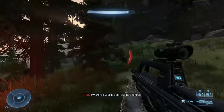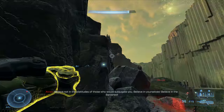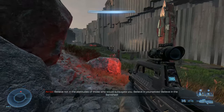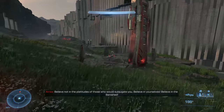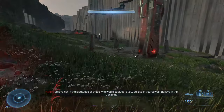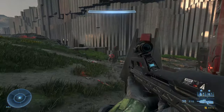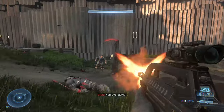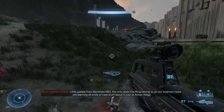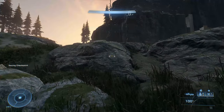Watch out for snipers here — there are two notably at the base of the anti-air gun, one on the far side, and possibly a few more. There are brutes and some outliers as well. We're just trying to make sure this area is clear. I tend to only use the scorpion gun against shielded enemies, vehicles, or objectives.